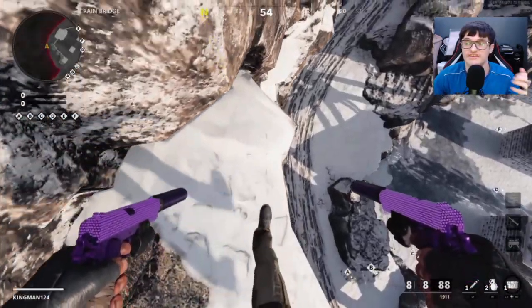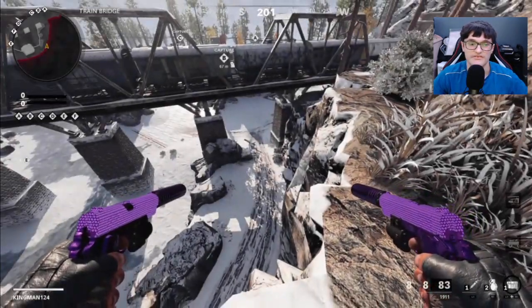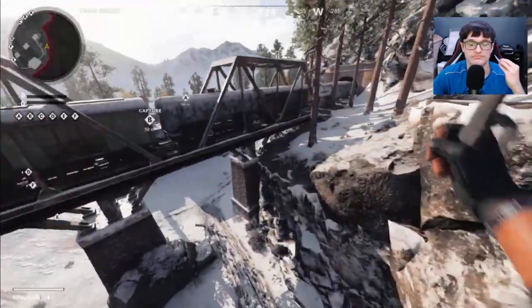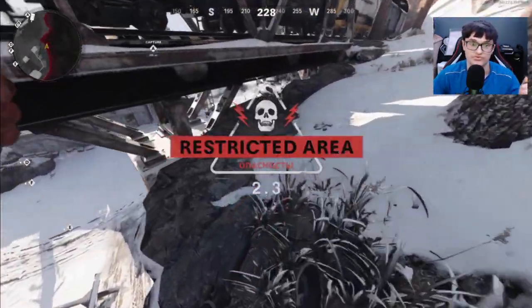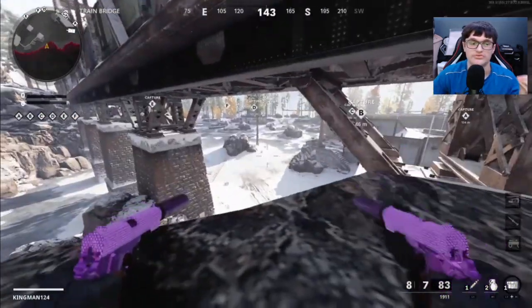And you can just mantle on top of the other side of the mountain. This is also another sick hiding spot because if someone does know this glitch, they'll look on the second mountain. And you can also just parachute onto this lower part which is also another pretty sick spot, and you're literally right next to the bridge — it's absolutely insane.